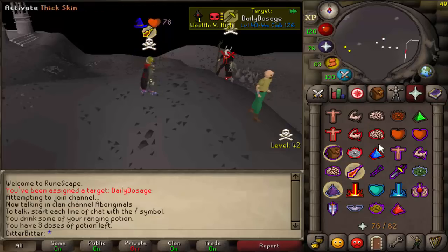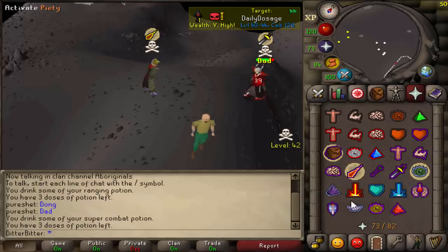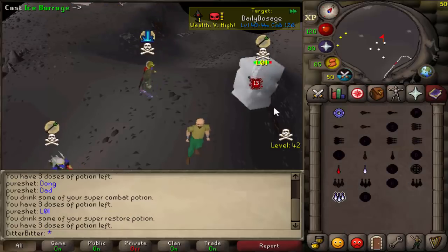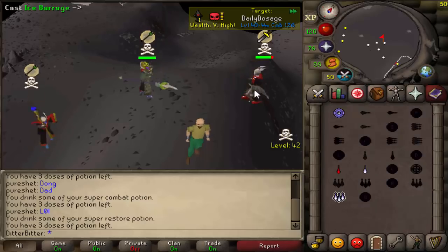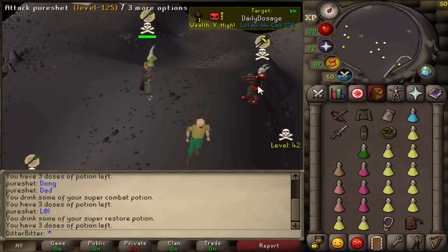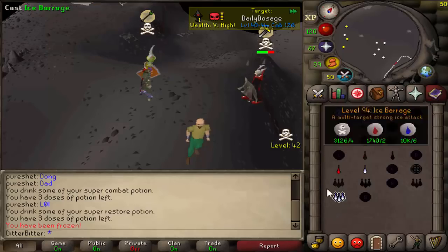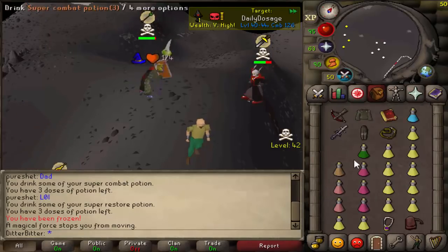Oh my god, it's the guy who killed me at the start of the series. Catch a big freeze there. I know he uses a Ballista. Going for another big freeze - another zero. He's got the Ballista, I've got to be careful of that, that thing hits hard. He almost killed me yesterday with a claws to Ballista combo. He's going to be brewing down a lot because of the damage I do, so he's probably going to use that Ballista more than anything.